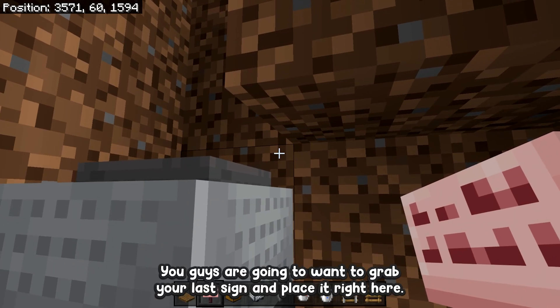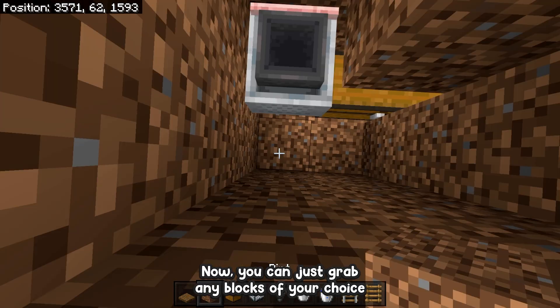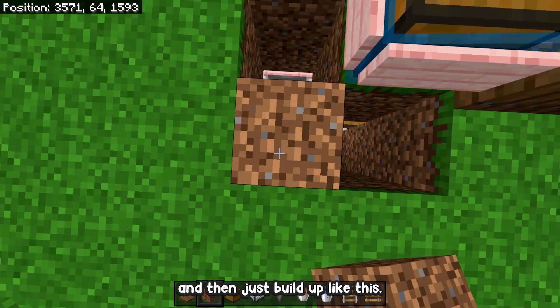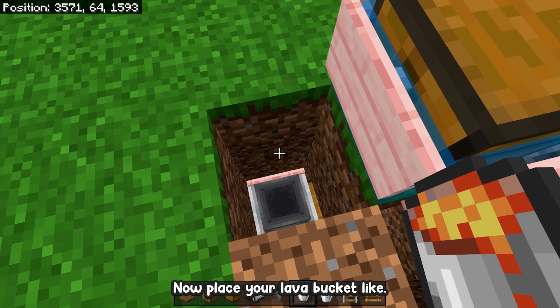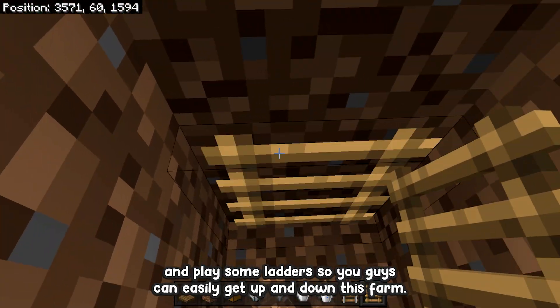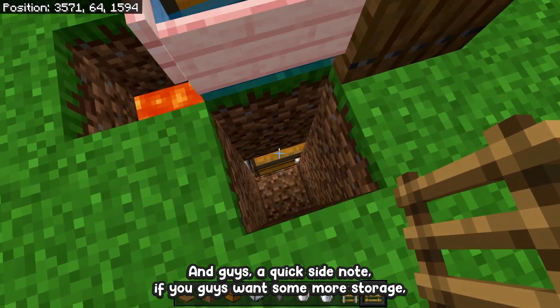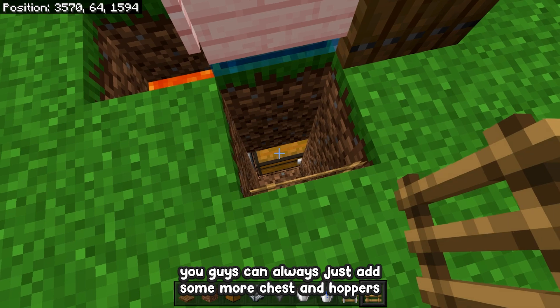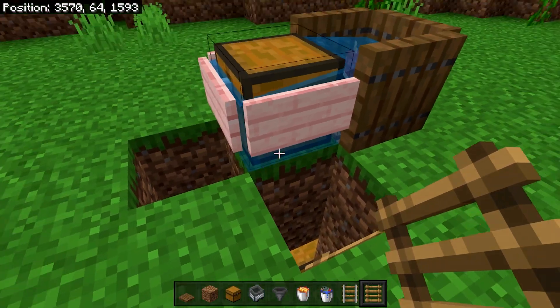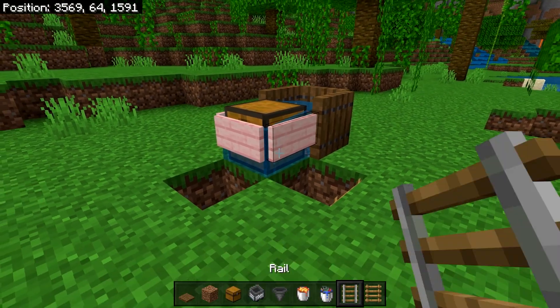To remove the rail, break a block and then break the rail. This next step is very important — grab your last sign and place it right next to the hopper minecart. Then grab any blocks of your choice and build up. Place your lava bucket. Finally, go down the hole and place some ladders so you can easily get up and down the farm. You can always add more chests and hoppers to increase storage capacity.